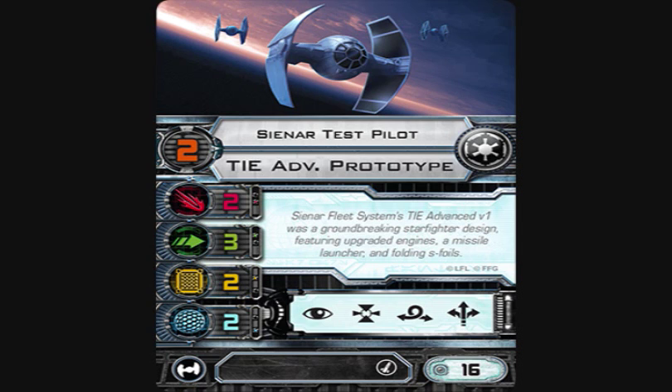He has a missile upgrade slot and costs 16 points. The Sienar Test Pilot isn't going to be as powerful as the current TIE Advanced, but it gives you a slightly more maneuverable TIE fighter — especially with both boost and barrel roll. You could build a small swarm of PS2 Sienar guys with the ability to boost for better firing arcs. Not a bad card, not great. It does have two shields, making it almost like a better TIE/fo in some respects.